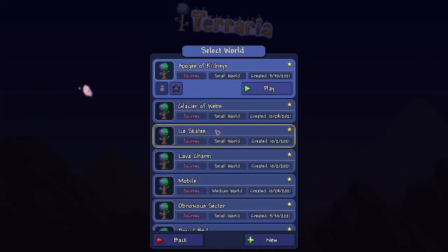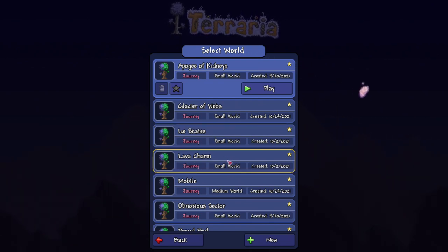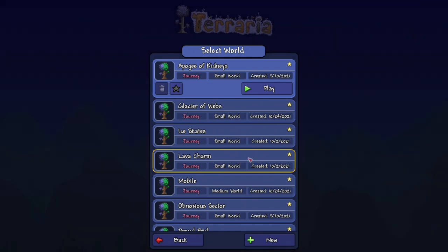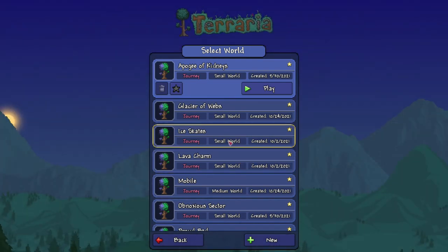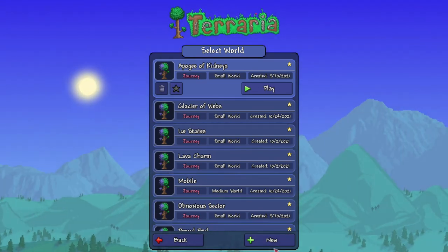We're going to use the ice skates seed again — the seed that just keeps on giving. If you look underneath that lava charm, I have two different seeds. I spent a half hour looking through one and a half hour looking through the other, found a bunch of stuff, thought it was weird how similar they were — then I remembered they were the same seed, just named differently for different videos.